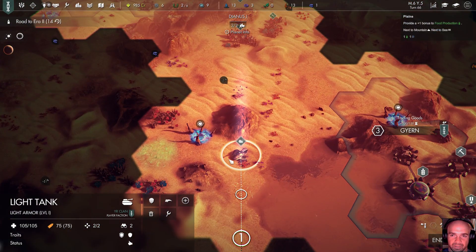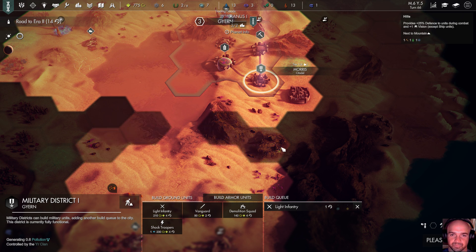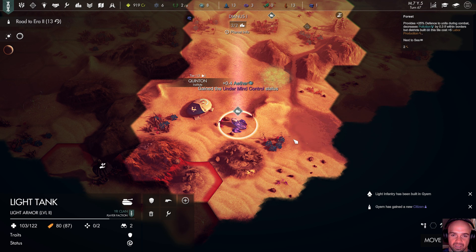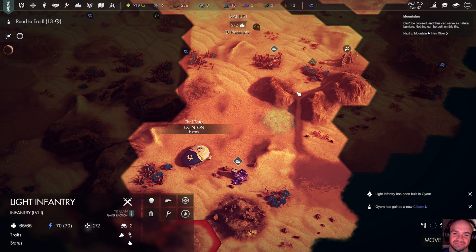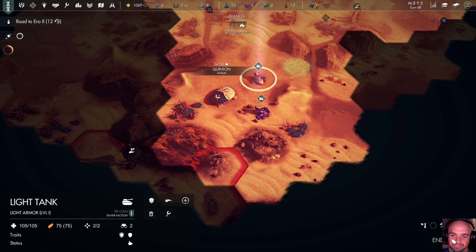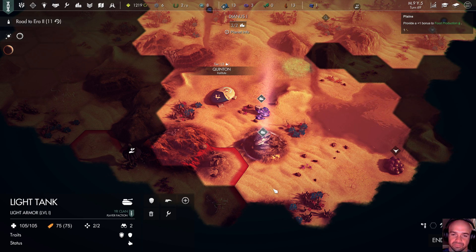We'll come back up here and start building stuff since we're closer. Light infantry — rush it with some ether. We'll attack. Light tank's going to deal 66 damage and kill them. Gained under mind control status — not fair. Come on down. Makes you unable to move or attack, status lasts four turns. Doesn't look like they're really defending this base but maybe I'll be wrong.